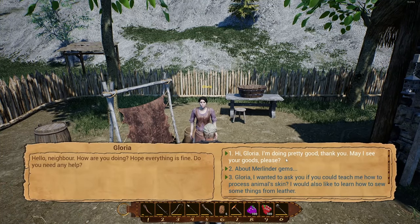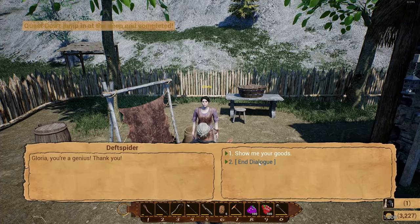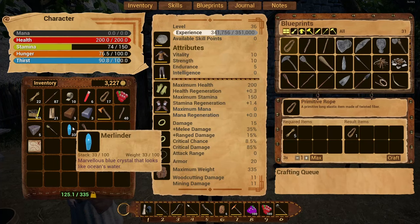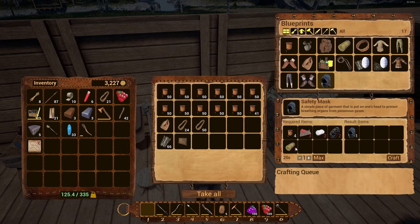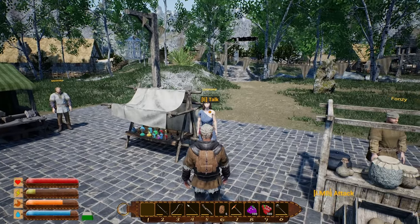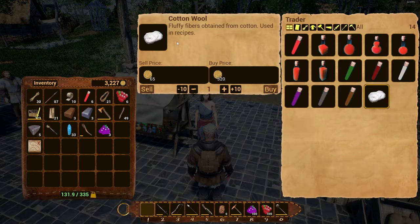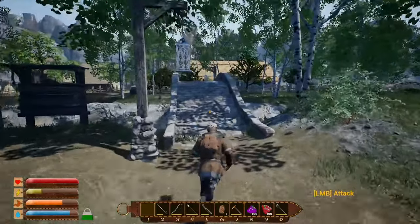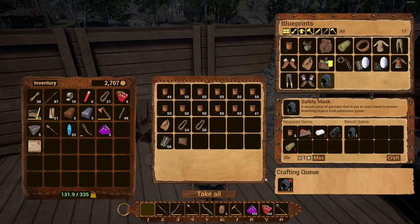Glory gave us 1,000 coins and the blueprint for the safety mask — it adds itself to the tailor's bench. We have 30 Merlinder gems. To craft the safety mask, which has armor plus two, we need three pieces of rawhide, one cotton fabric for threads, three pieces of cotton wool, and two pieces of coal. We don't know how to make cotton wool yet, so we buy one from Stephania for 520 gold to add to the two we already have.